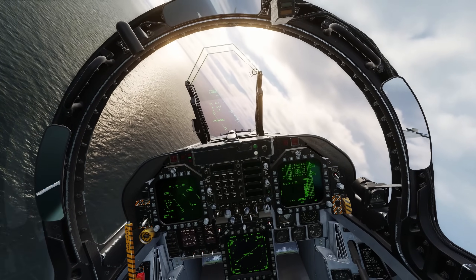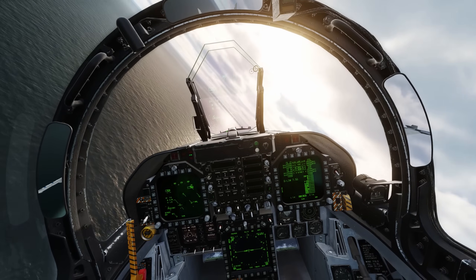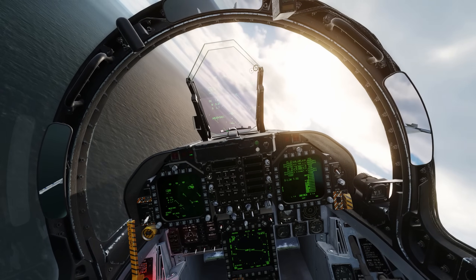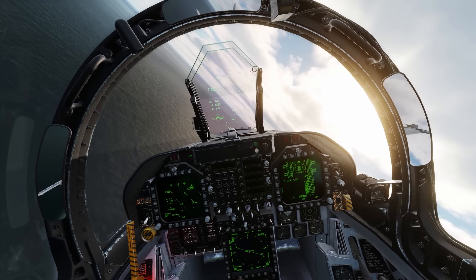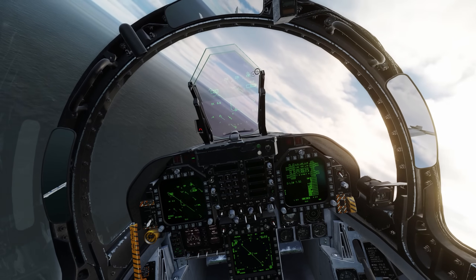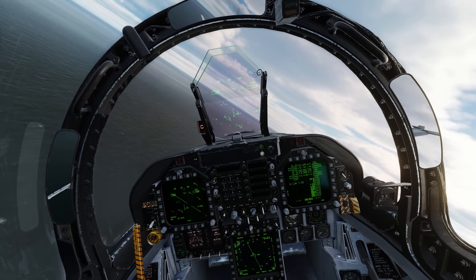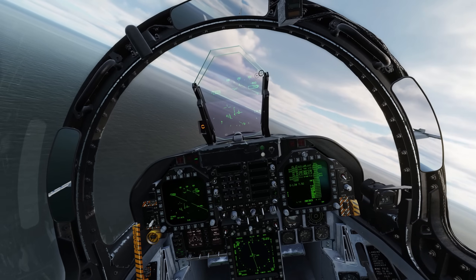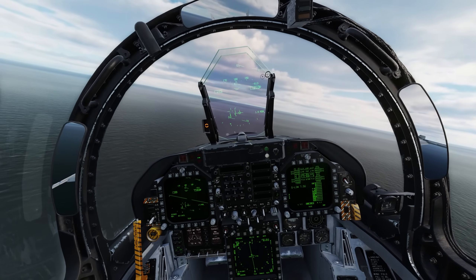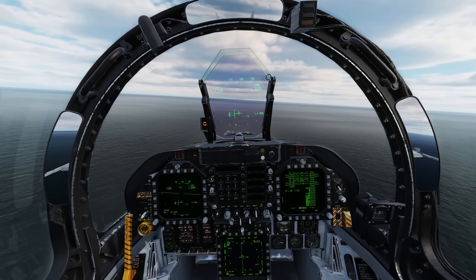Bleed off to 250 knots about halfway through the turn. Once below 250, drop the gear and flaps to full. In the last 30 degrees of turn, let the nose drop a little, use nose-up trim, get yourself to on-speed angle of attack. Roll out on the opposite heading and level the airplane off at about 600 feet.